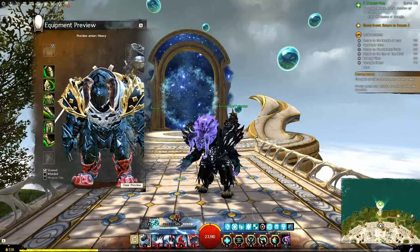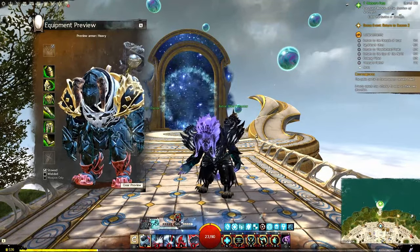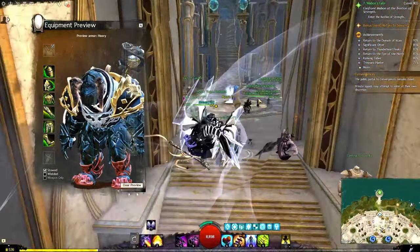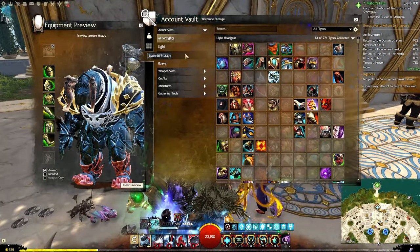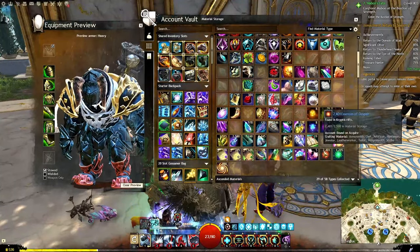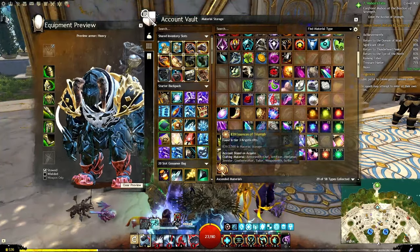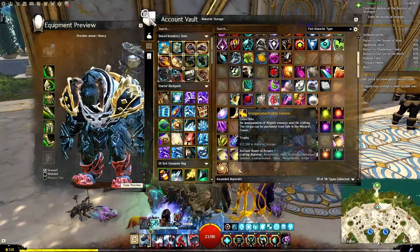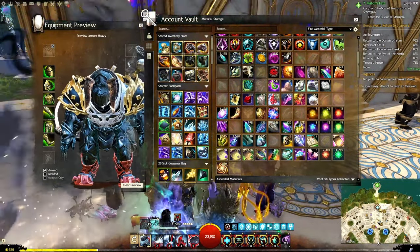Today I wanted to talk about essences. If you want to craft the obsidian armor that you can see here on the left, you are going to need some essences. There are three different types that you get from the new expansion. They are stored in your bank, down in the advanced crafting materials at the bottom: essences of despair, essences of greed, and essences of triumph. You use these to create amalgamated cryptus essences, and these are a component in the legendary armor.